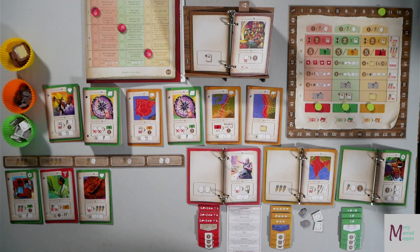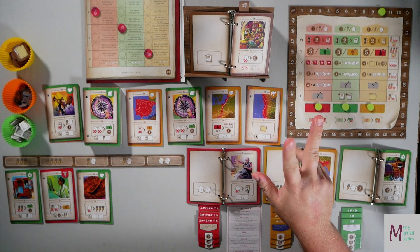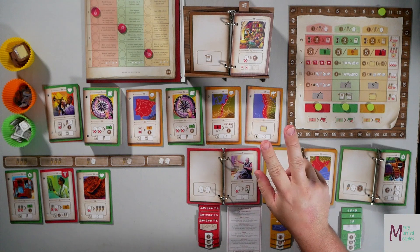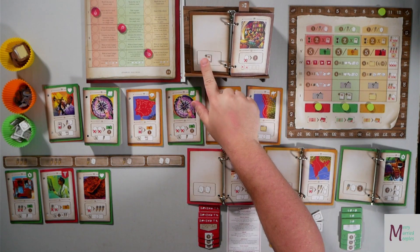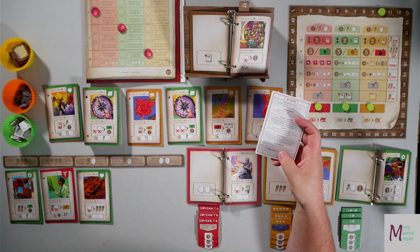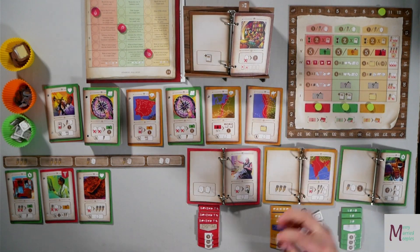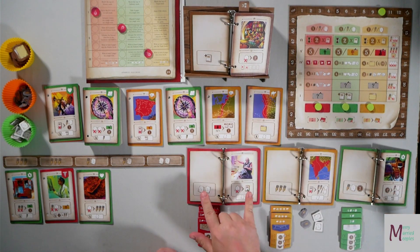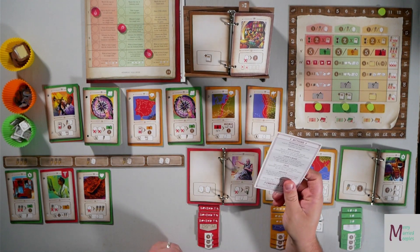Let me go through really quick how the game plays. On my turn, I'm going to do two things in either order, but I have to complete one before I do the other. I am going to do an action as depicted in this chronicle — there'll be an action on the left, on the right, and I choose which one I want to do. I will also then do an action from this list here. I can activate pages, which means I will look at one of my books, activate both sides of the page, and then flip it to the next page.